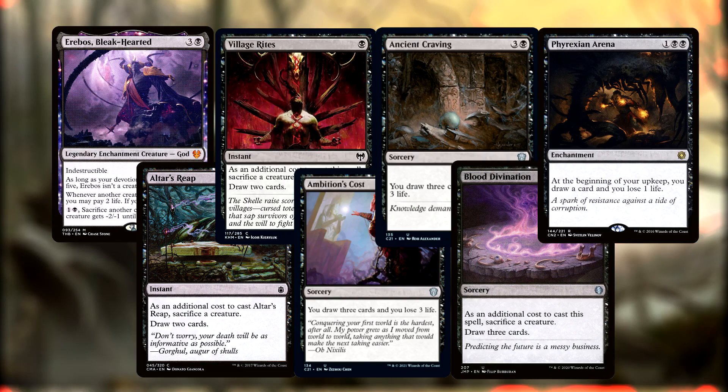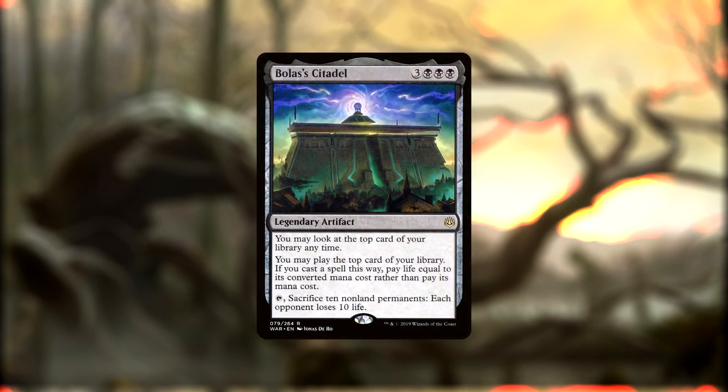Altars Reap and Village Rites each draw two cards at the cost of sacrificing a creature. Ambition's Cost and Ancient Craving are identical sorceries that draw us three cards and lose us three life for three and a black. Blood Divination draws us three cards at the cost of sacrificing a creature, and Phyrexian Arena is an enchantment that draws us an extra card on our draw step in exchange for losing one life. An honorable mention since it isn't exactly card draw, but gets us things off the top of our deck, is Bolas's Citadel — a legendary artifact for three black black black. We can look at and play the top card of our library at the cost of spells being paid for in life rather than mana. We can also tap it and sacrifice 10 non-land permanents to make each opponent lose 10 life.